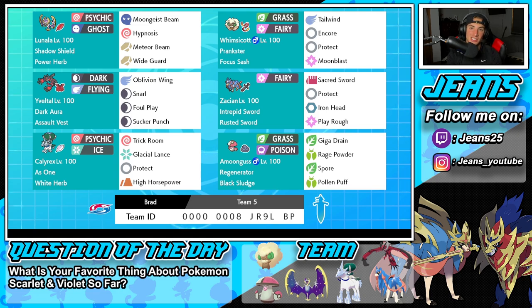With that out the way, let's get started with today's team preview. Starting off in the top left corner, we have Lunala — a psychic and ghost type, a very bulky Pokemon. It has Shadow Shield as its ability, alongside the Power Herb as its item. It's got Moongeist Beam, Hypnosis to put Pokemon to sleep, Meteor Beam, and Wide Guard to stop double-hitting moves. Second Pokemon is our speed control Pokemon — Whimsicott. It's got Prankster, Focus Sash as its item, and it's rocking Tailwind, Encore, Protect, and Moonblast.